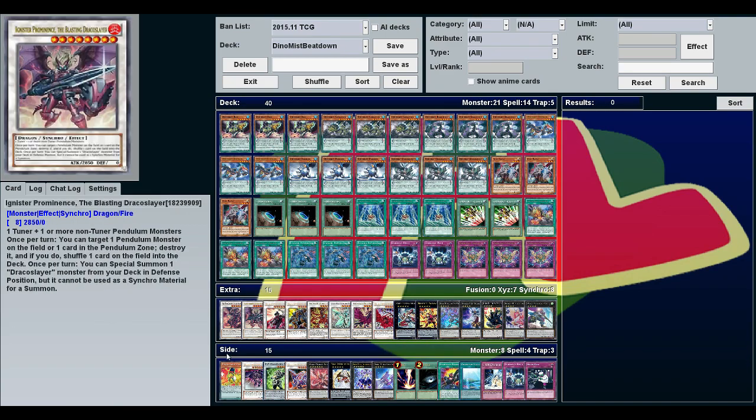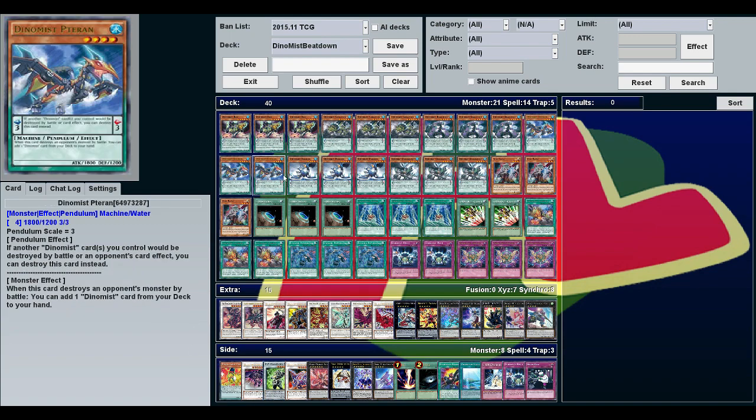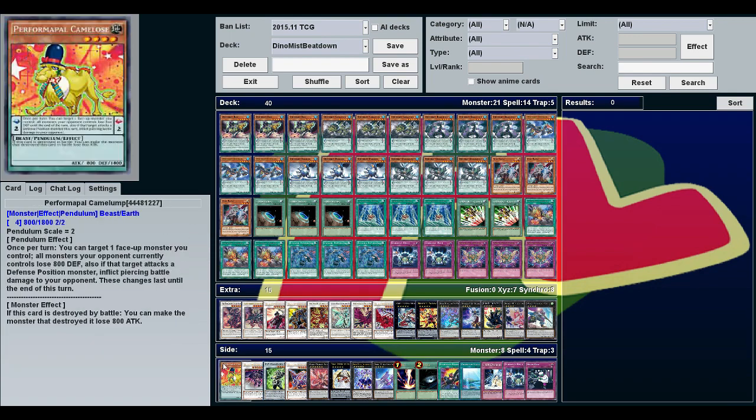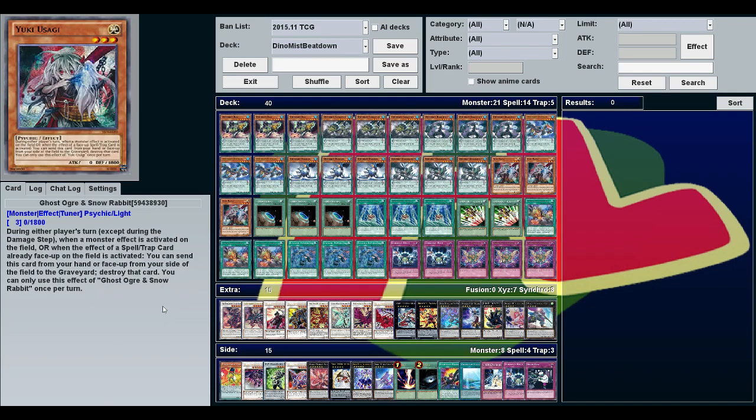Finally the side deck — these are just other options to consider. Performapal Camelump was originally in the main deck because your monsters get effects when they attack. He can make your opponent's monsters lose 800 defense and give a monster piercing damage. He's also scale two, so he can replace Ceratops in the pendulum scale since Ceratops isn't essential.